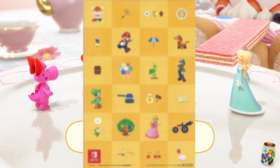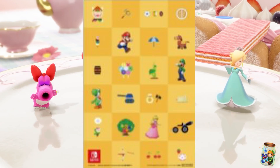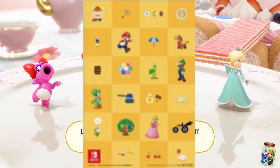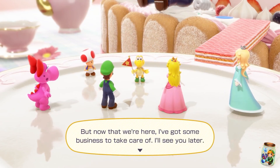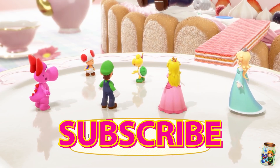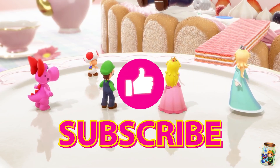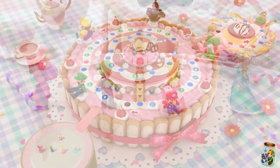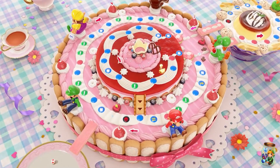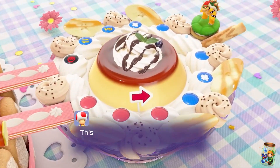There are however a few icons which have left me slightly stumped, not including the already confirmed minigame icons, so let me know what you think they could be down in the comments. To keep up to date with all new Mario Party Superstars information, make sure you subscribe and leave a like if you enjoyed the video. I'm also on Twitter and Twitch at SwiftJar, and I have an entire playlist of Mario Party Superstars content in the description. Take care and I'll catch you all in the next video.